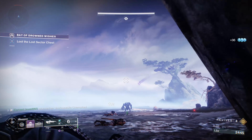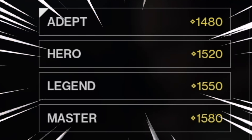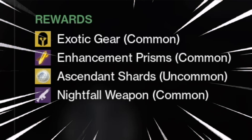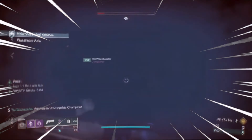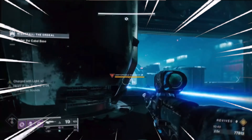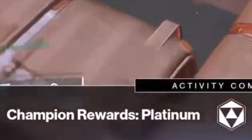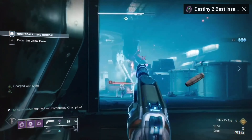Another method to get exotics is through farming Nightfalls — make sure you at least do the Legend difficulty, as the drop rate for exotics is common. You can also get Enhancement Prisms from Legend Nightfalls with an uncommon drop rate. Try to speedrun Legend Nightfalls in around 10 to 15 minutes, and make sure to get a Platinum run for a higher chance to get an exotic and a Nightfall weapon.